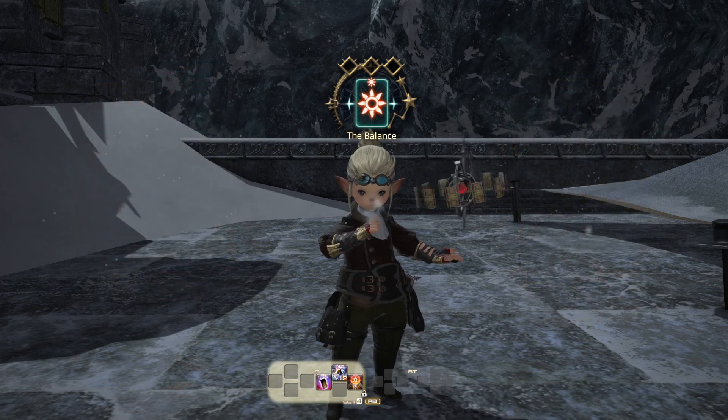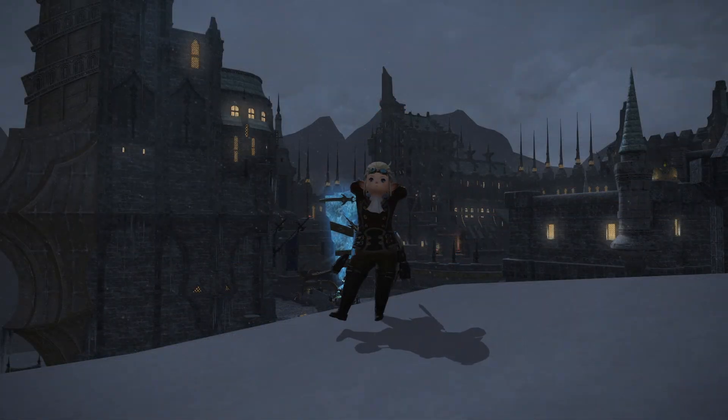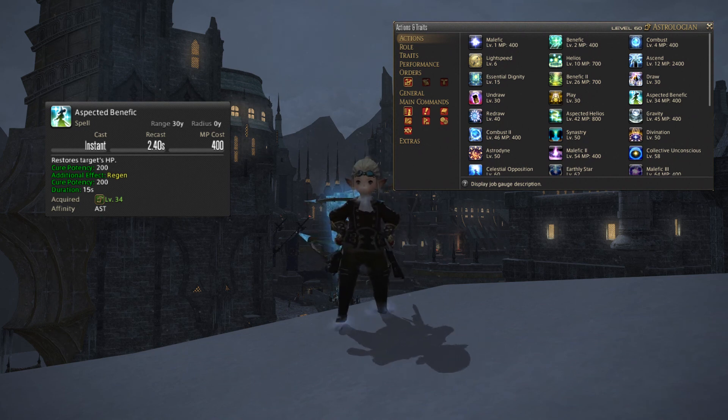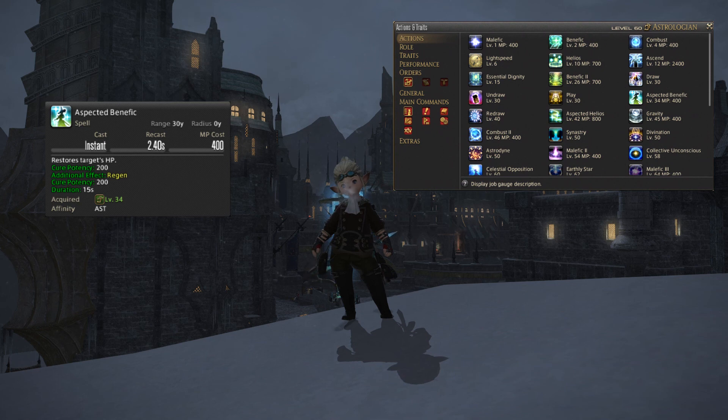Now we've looked at the basic card system, let's jump into the level 30 to 60 toolkit. Starting off with Aspected Benefic at level 34. Aspected Benefic is a small single target cure spell with a cure potency of 200, and its main use is the additional effect of a regen applied to your target with a cure potency of 200 for a duration of 15 seconds. It's a really handy spell — you want to try and keep that regen up on your tank as much as possible.